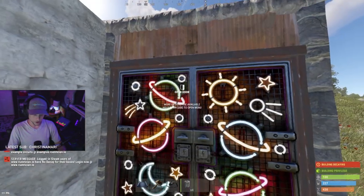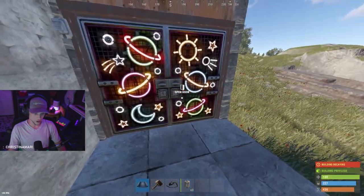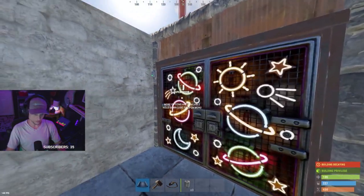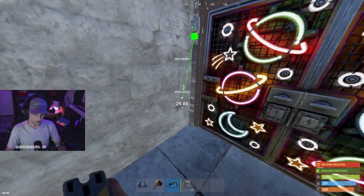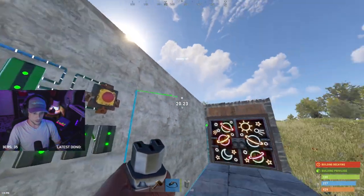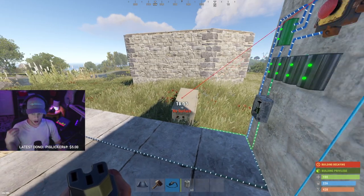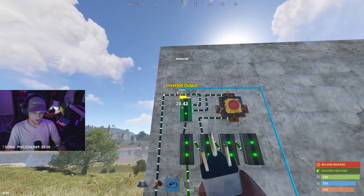We're going to put a door here and a door controller next to the door. The secret to setting a door controller is: number one, unlocked door. Number two, open the door. Number three, click pair to door — when it closes, you know you did it right. So that's now paired, and that's what the bottom light means. Our power in — depending on which door this is — for our trap, the trap doors are going to stay open. If we want it open, we need to use the inverted output. The inverted output is going to be on when the light's off.